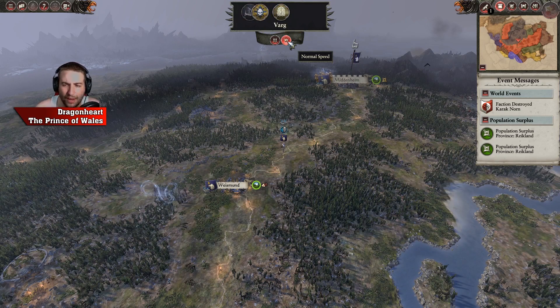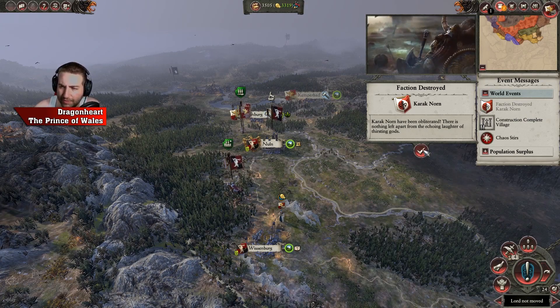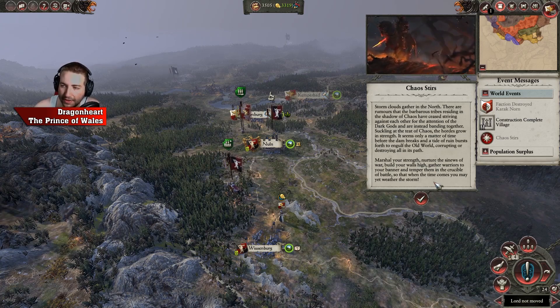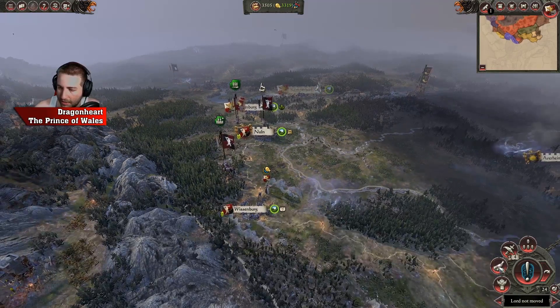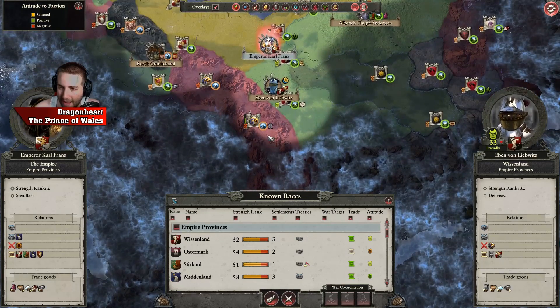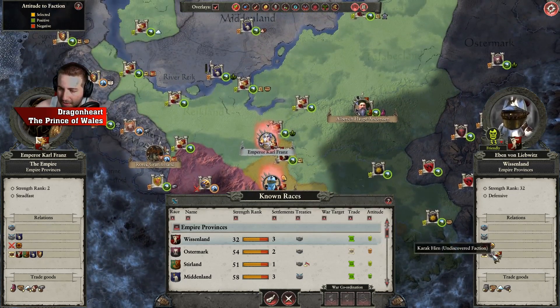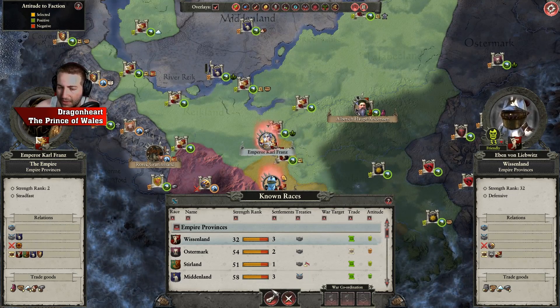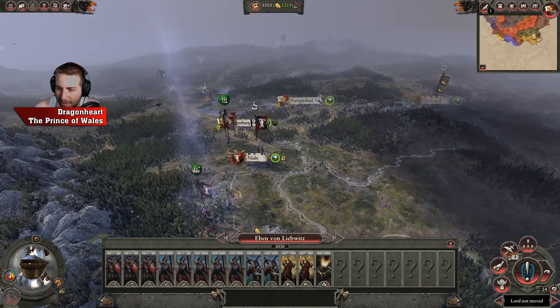The fact that it's the Mortal Empire as well means I've got other factions that come into play later on. Chaos is in this game — martial strength chaos. Either way, Crooked Moon is just taking a bit of land down there so we might be okay.